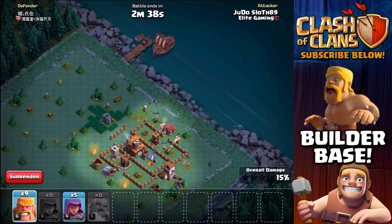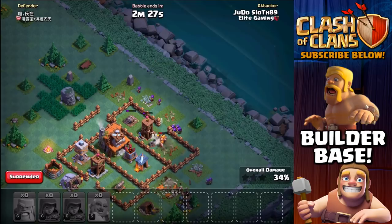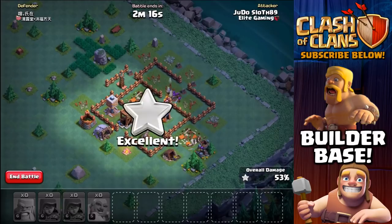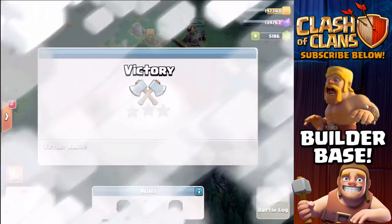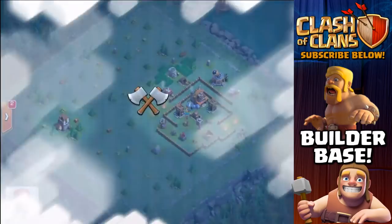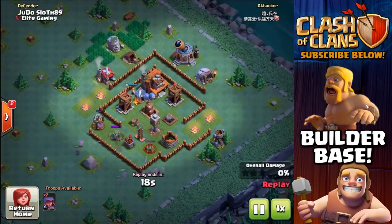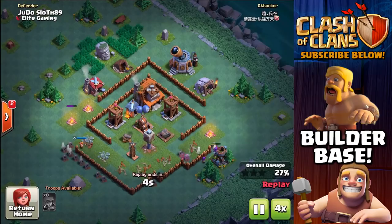I'm gonna have a couple of archers on each of these areas, then bring in the giants to protect the archers. In come the barbarians to help create the funnel, and we're really trying to focus the archers in towards the Builder Hall. Archers are now onto the Builder Hall — we're gonna get that down and hopefully get the 50% for the two star. We end up at 67%, getting the victory, while our opponent only gets 27%. If you're attacking this base and you have the bombers, just open up this area and fly straight into the Builder Hall, but without bombers it is a very tricky base to secure the two stars.